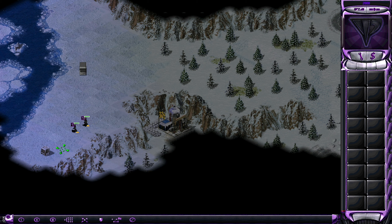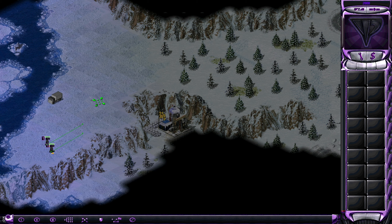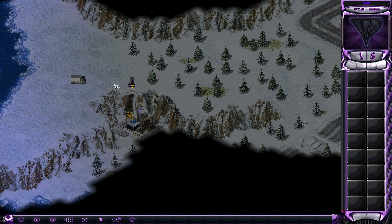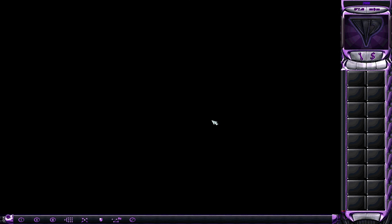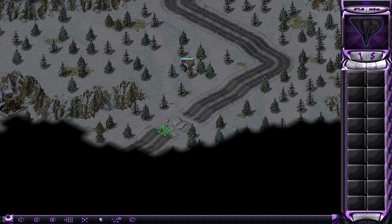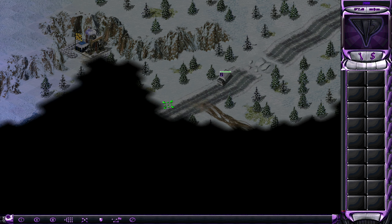Oh hey, there's a crate — that might be useful. They don't really feel particularly fast; maybe I should have put that speed upgrade on the lorry but nevermind. Let's see how big this map is — feels big enough. It will not attack the truck, so I guess we just use the truck then. Most allied forces... we'll see what that means exactly. It's just a lorry, but the thing has a better sight radius.